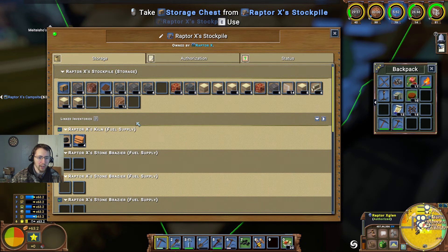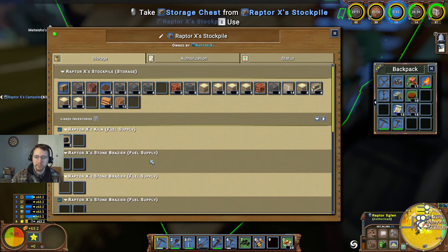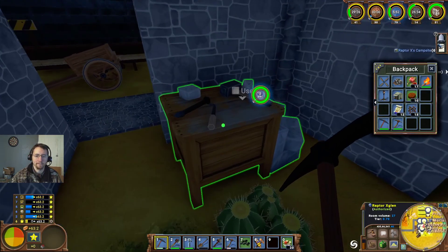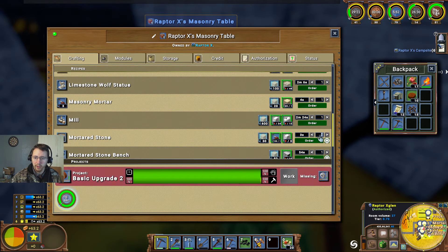Let's go ahead — I do not have those. I'll have to make a few. Let's make some more mortar stone here — let's go for fifty. We probably don't need a hundred.